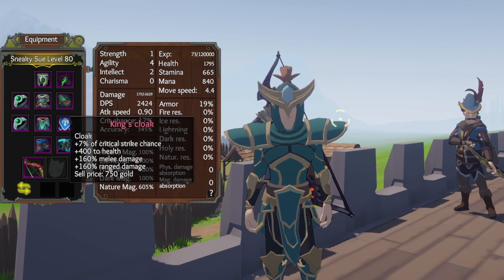For the cloak I picked the King's Cloak, which increases your critical strike chance by seven percent, a hefty boost to health, and 160 range damage for this build. You can get the King's Cloak by doing the warrior faction quest line or as a random drop from dig sites.